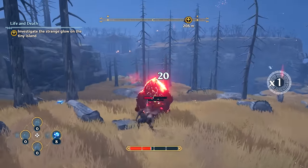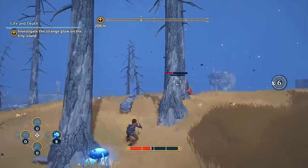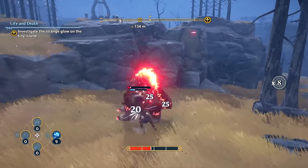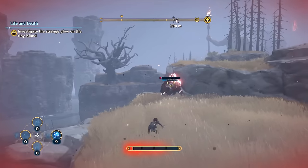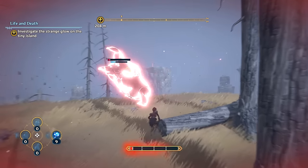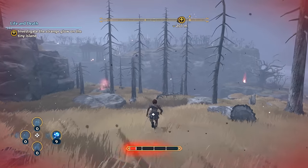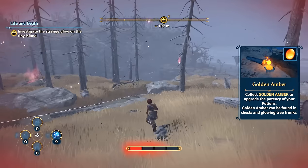Probably shouldn't even be fighting this thing. I attempt a parry — there it is! Oh my god, hang in there. We got this. Let's get it! I beat the bear. Kind of weird the way it just disintegrates. Got golden amber — upgrade the potency of your potions. I don't have any potions though. I'm guessing you collect things like mushrooms in the wild.